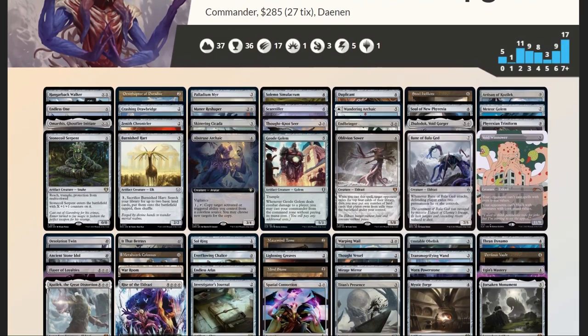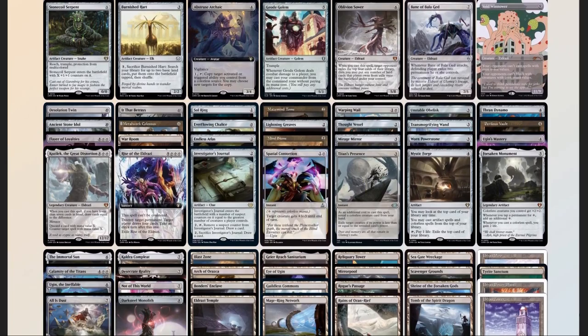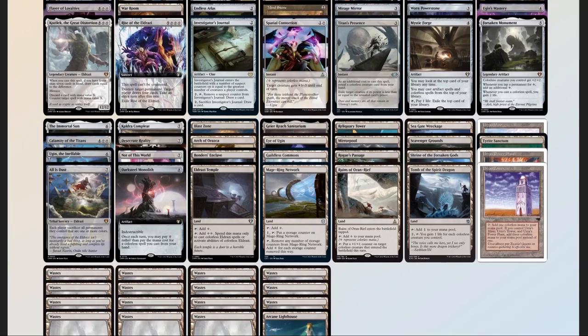So we've increased the power of our deck by putting in some stronger creatures, cleaned up the mana base, and given ourselves some more card advantage. Never enough card advantage, especially in Colorless. All in all, I'm quite happy with how the deck turned out. Let me know in the comments below if you think I missed anything. I didn't put the Titans in for budget concerns, and one of them is banned anyway. But if you were to add them, what cards would you cut? Leave a comment below.